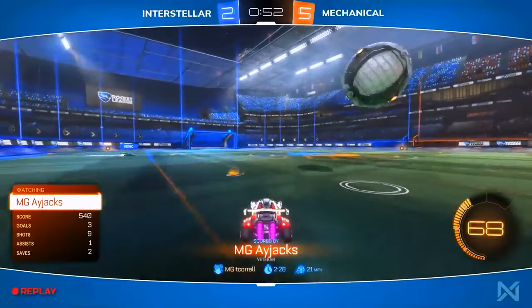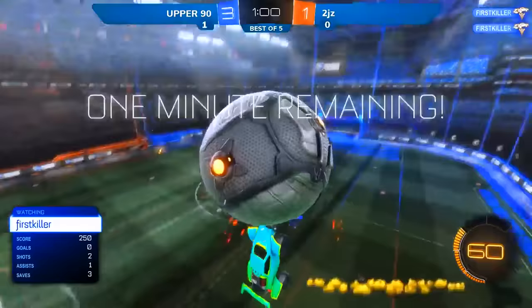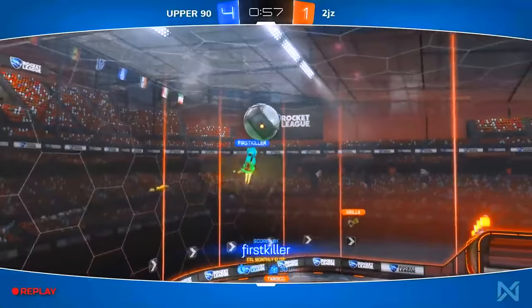Ajax now getting a hat trick for his team as he goes up into the air, gets it right over top of Cute, gets it bar down and into the net. Upper 90 Esports were able to get back in time, and First Killer just balancing the ball like a ballerina right into the net. Gets the goal with zero minutes 57 seconds on the clock — that's a beautiful shot by First Killer.